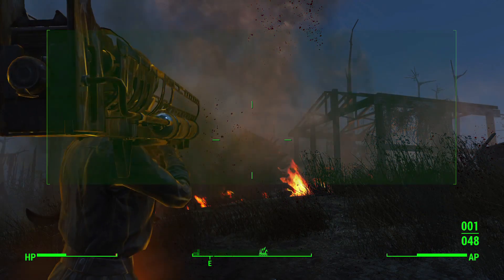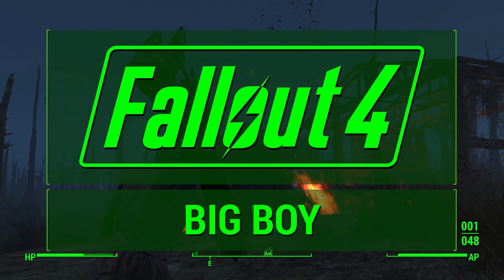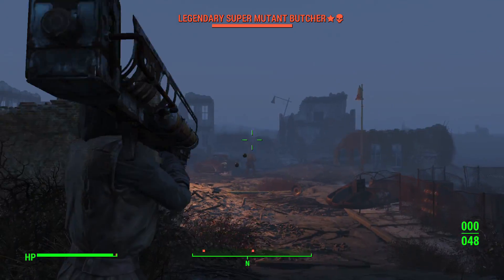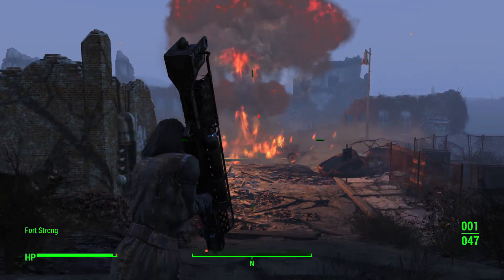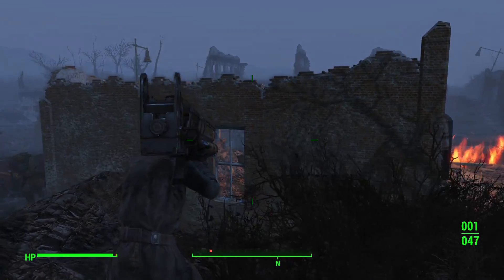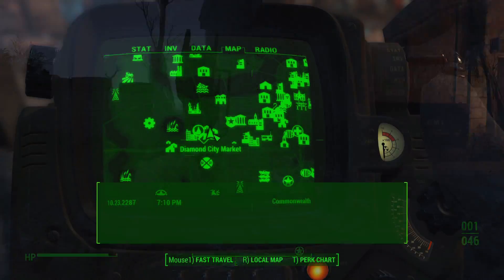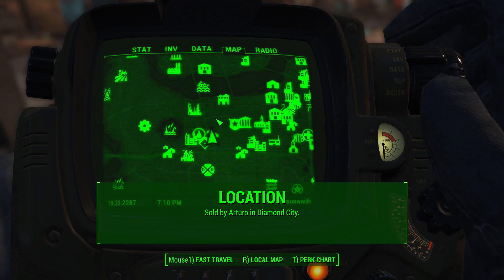Today I'm going to show you how to get the Big Boy, which is a unique Fat Man with one of the best legendary modifiers out there. This is the same modifier that comes with the Overseer's Guardian, one of my personal favorite weapons. The Big Boy has the highest potential damage from a single shot in the game because of this modifier, but it's also the most expensive weapon out there, so we'll talk about whether it's worth your caps.